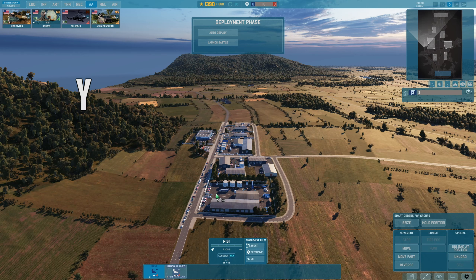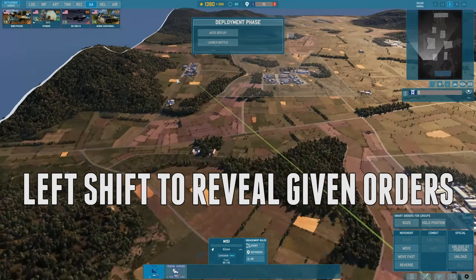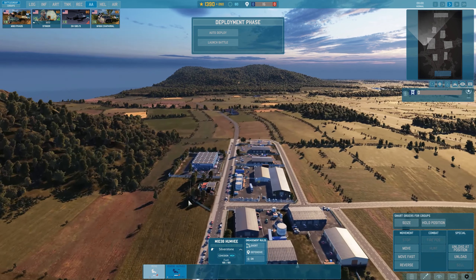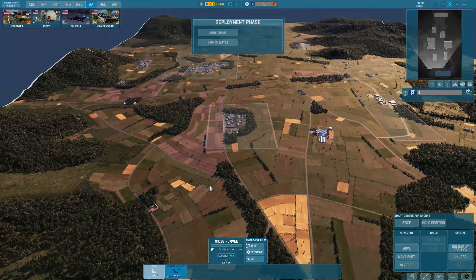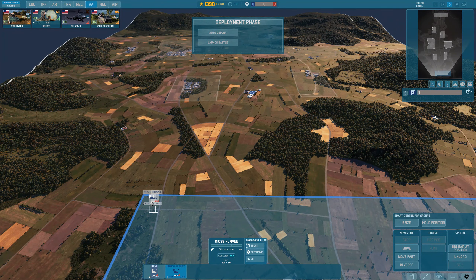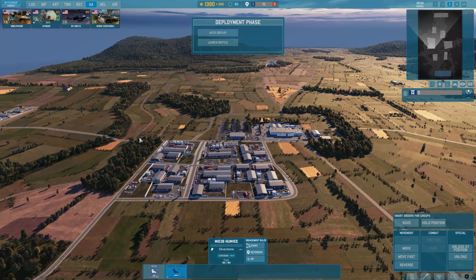The Tab key is above Caps Lock. With the stinger team selected, press Y and left-click to give an unload-at-position order. If you hold left Shift, it will show a green line — this unit is ordered to fast move and then unload. Press Tab again to select the second unit, the fire team, and press Y to unload at a position. Both units, as soon as the battle launches, will fast move and unload at the positions you ordered. You can then move these units around and they will still retain these orders.